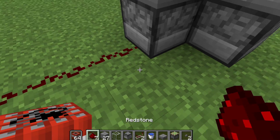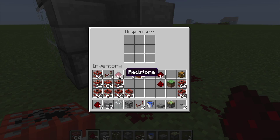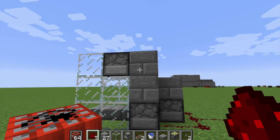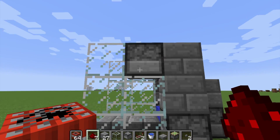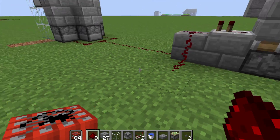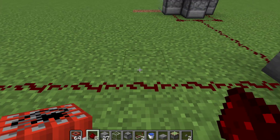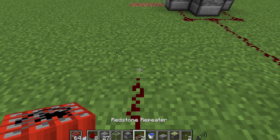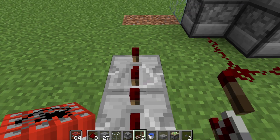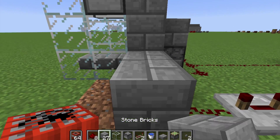Now we just have to run redstone into our three dispensers and fill them up with TNT. We also have to work on extending the pulse to make sure this dispenser goes off twice and launches two pieces of TNT. We're going to make two new lines of redstone — one that's going to have four repeaters with four ticks to extend the pulse, and then that comes up into the dispenser.